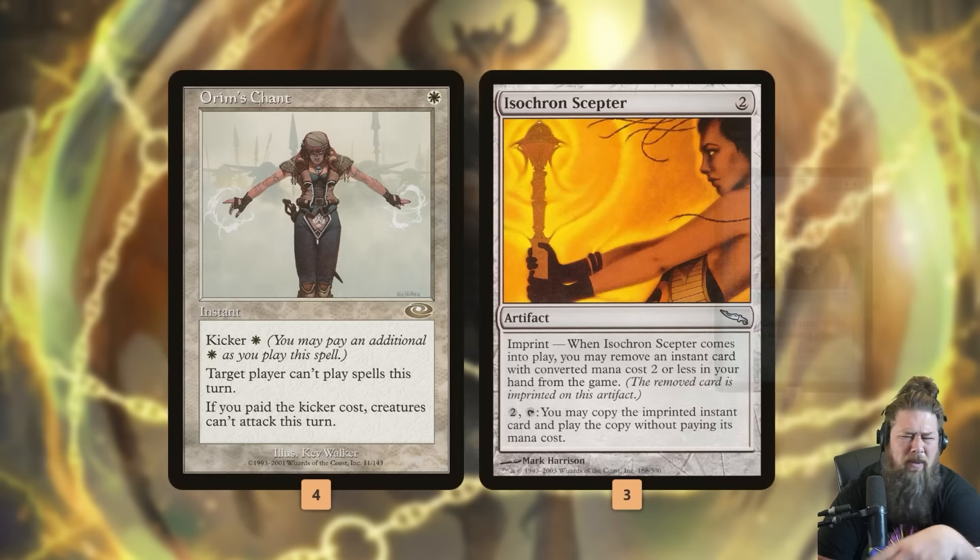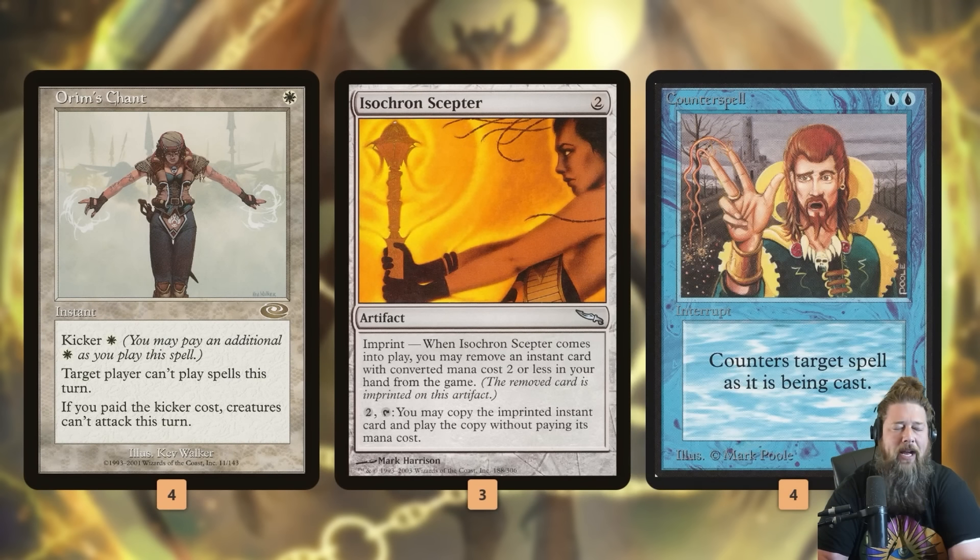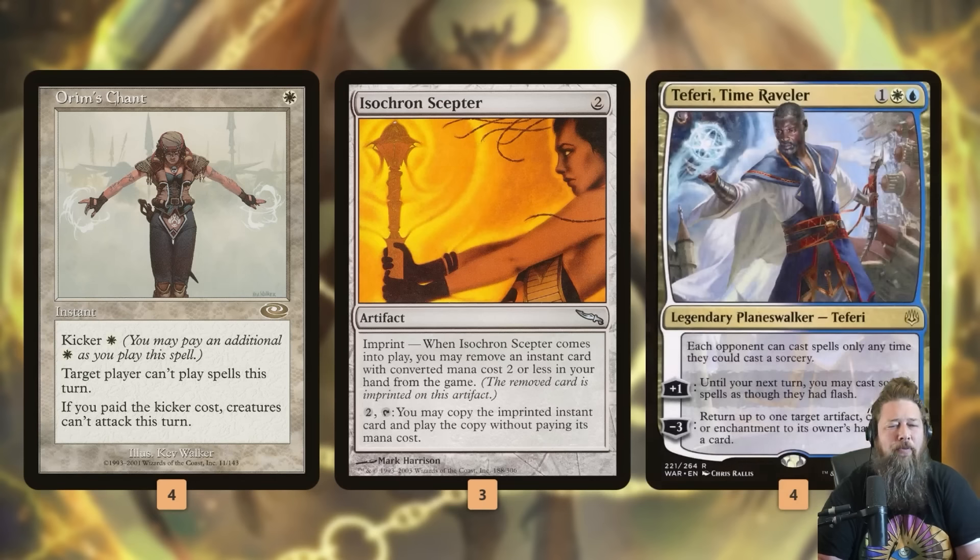They can still cast instants, but we have plans for that too. We also have Counterspell, which is the one other thing we can put under Isochron Scepter. Normally we don't do that, but there are cases where you create an infinite Counterspell loop. If we just have Orm's Chant and Isochron Scepter, we lock our opponent out of playing anything at sorcery speed — no creatures, no artifacts — but they can still play things at instant speed, including things that blow up the Scepter. So we need a way to strengthen the lock.